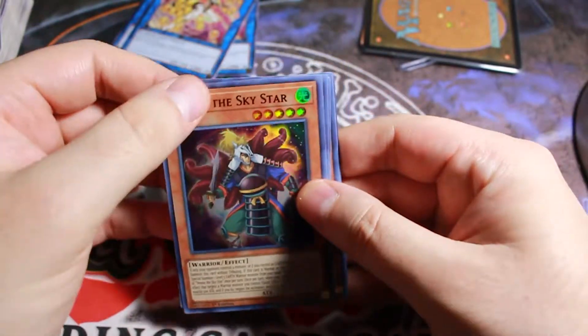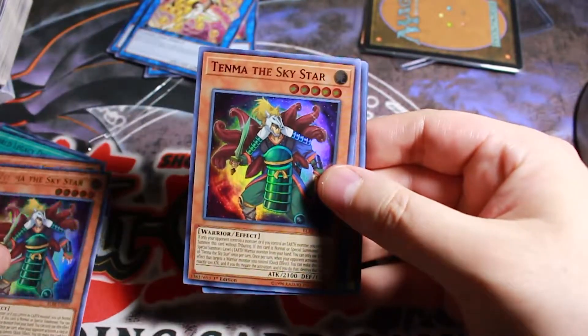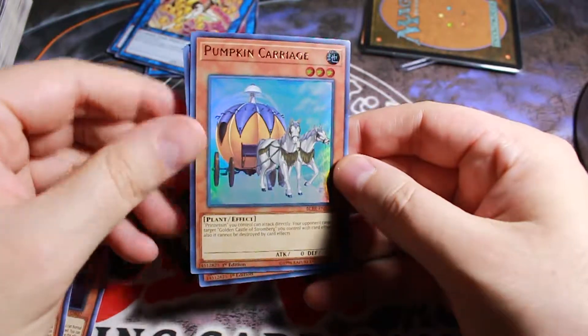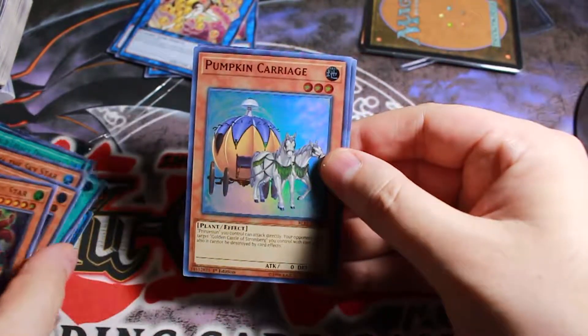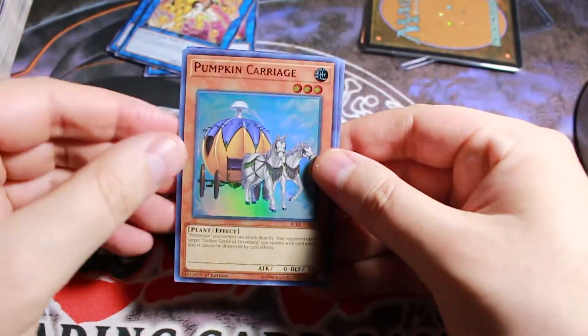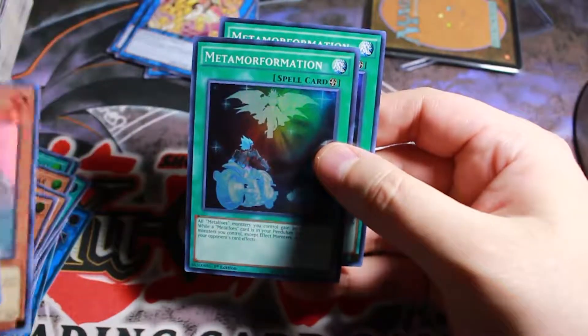Tenma the Sky Star - there's a little dot on there, I don't know what that is. A few of these. Pumpkin Carriage - this is a card I've been looking forward to getting. You may recognize this one from Yu-Gi-Oh! Duel Monsters during the Kaiba Grand Prix event. I believe this was played by Leo - he played Pumpkin Carriage. I think I've got a couple of these.